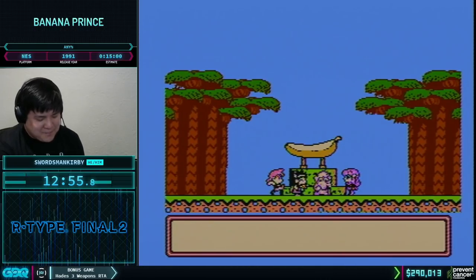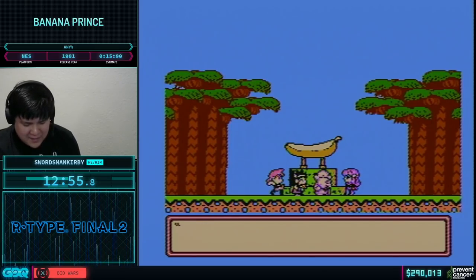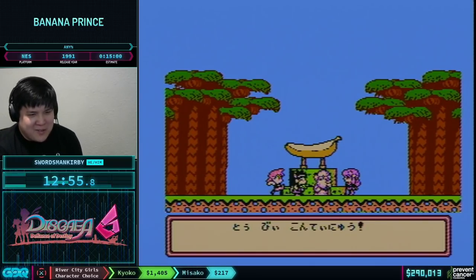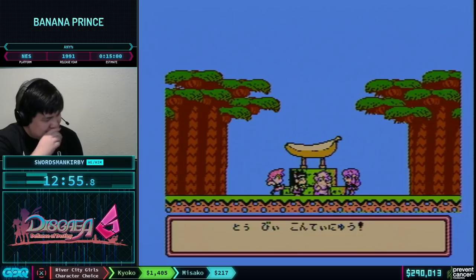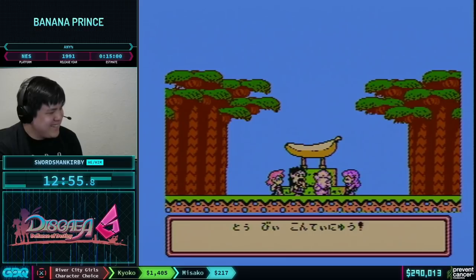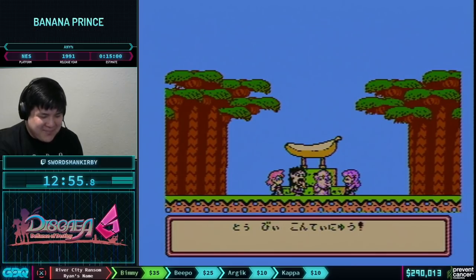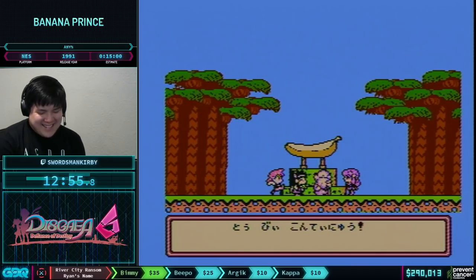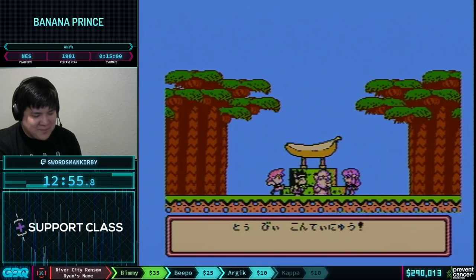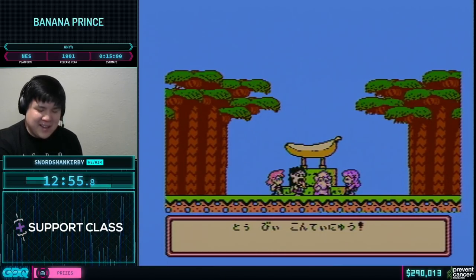There are two spots where you can just reset, so it's kind of scary. I want to give a quick shout out to Chimp and Dwarf — the two other runners of this game. This run has literally three people who run it, so somebody else please run it. If this looks interesting to you, definitely check it out — it's one of those obscure Famicom games that's actually kind of fun.